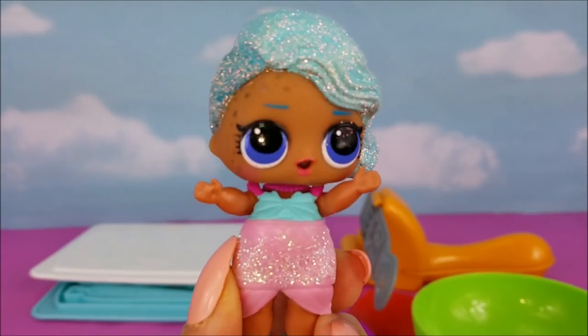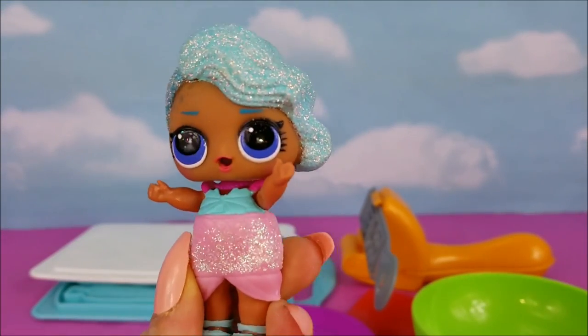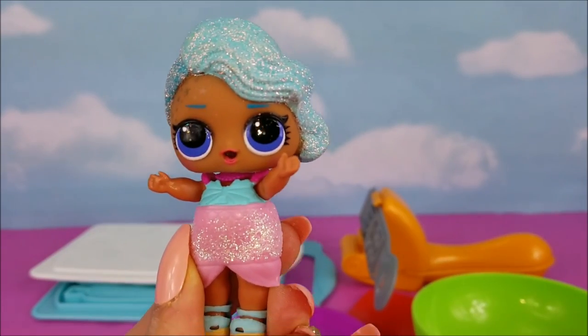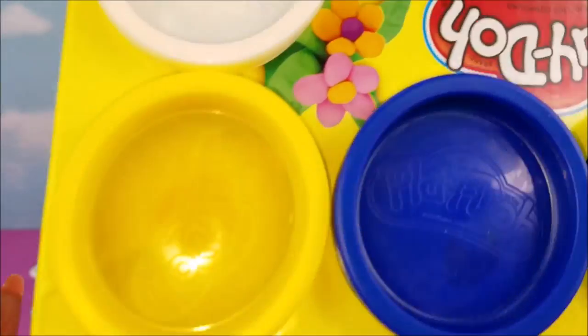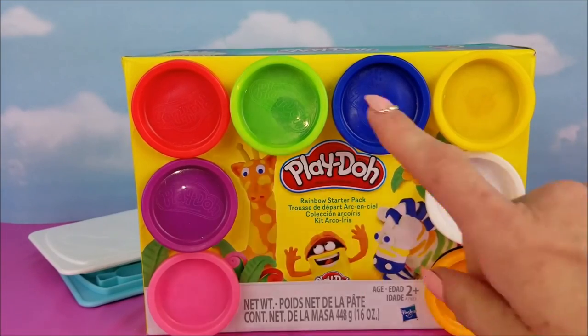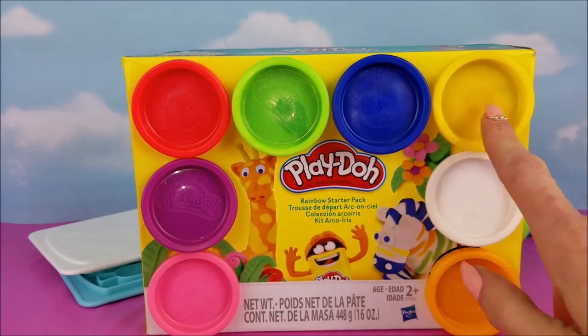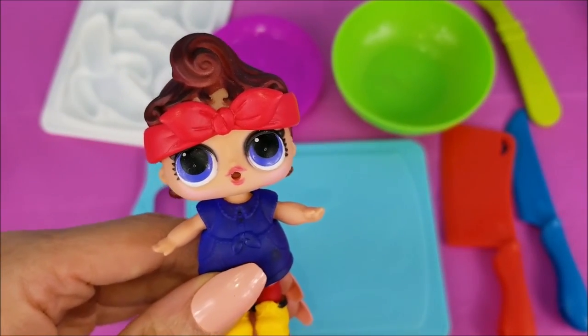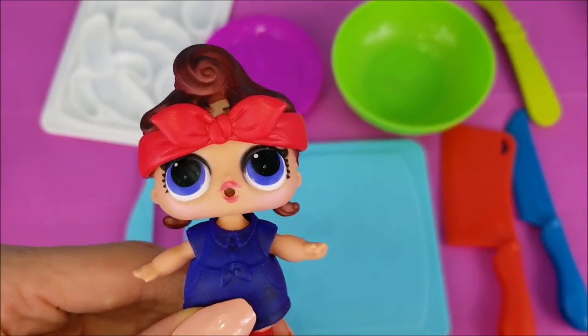Wait guys, something is missing. We can't make this delicious salad and fruits and snacks without Play-Doh. It's okay, Splash Queen, because we have Play-Doh. Look at all of these colors: red, green, blue, yellow, white, orange, pink, and purple. Now that we have gotten somewhat organized, it's time to get this party started.